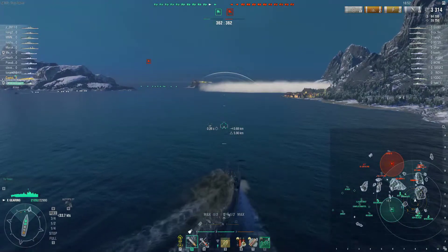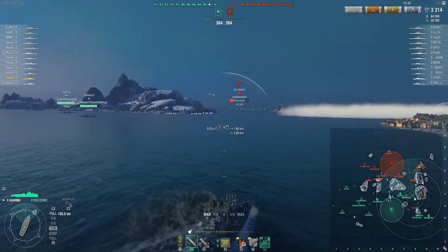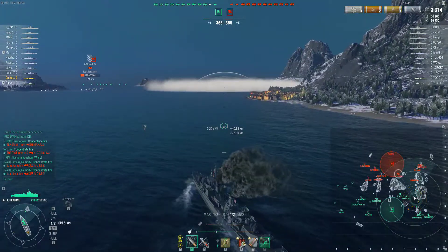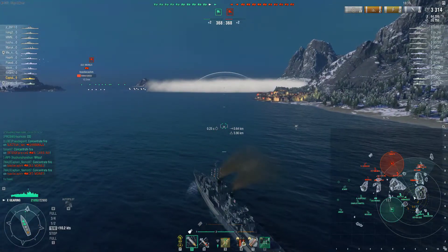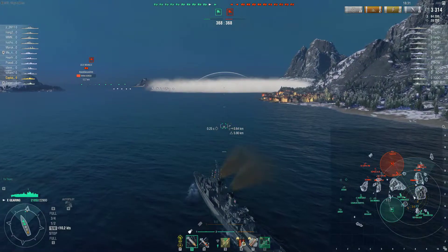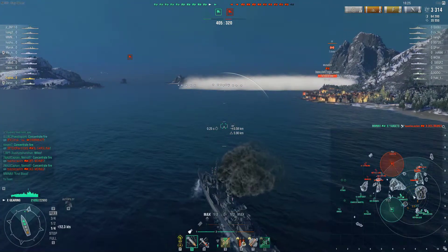Now I know the Shima's there. In panic he's turned away because he was getting shot at, which is probably the right thing to do — drop smoke and run. I have to be careful of torpedoes coming from the Shima, so I've slowed down. I'm keeping a spot on that Des Moines for the rest of my team and pinging him to make sure they can fire at him. I'm not going too close in case he has radar, and not going too fast in case the Shima has launched torpedoes.